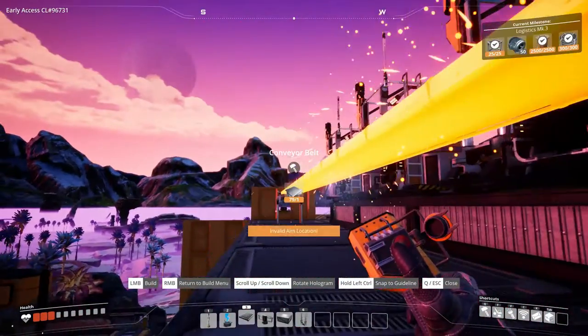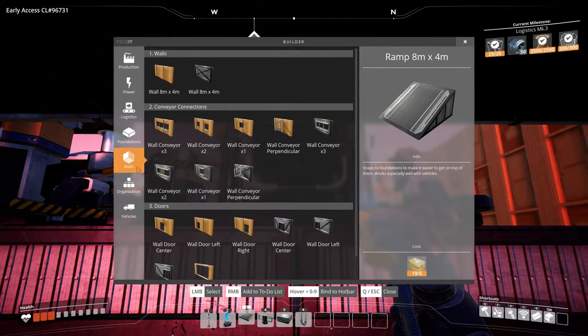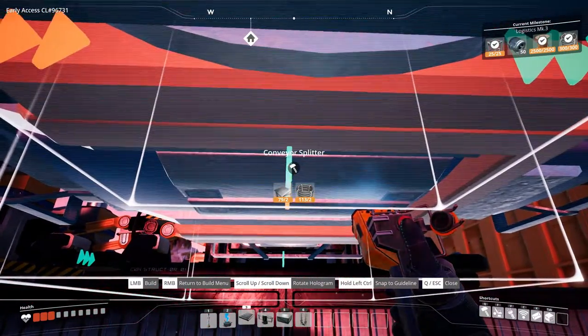We're going to use the usual construction method — building the splitters on top of the belt. I haven't seen any better way to do it, so if you know a better way, show it to me, I would love to know.